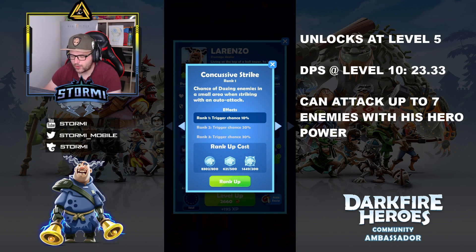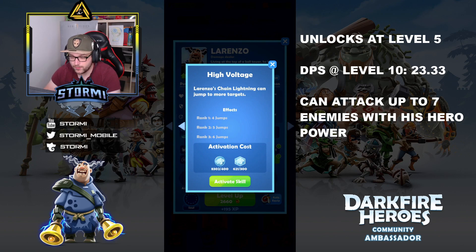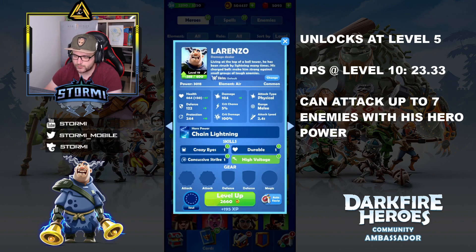The last and most important skill is called High Voltage: Lorenzo's Chain Lightning can jump to more targets — up to 4, 5, or 6 additional jumps, meaning he can hit 7 enemies at once. The first target takes 100% damage and the remaining targets receive 66% damage, which is still a lot for a hero power. This makes him a really good hero for race mode. He has two attack slots, two defense slots, and one magical slot.